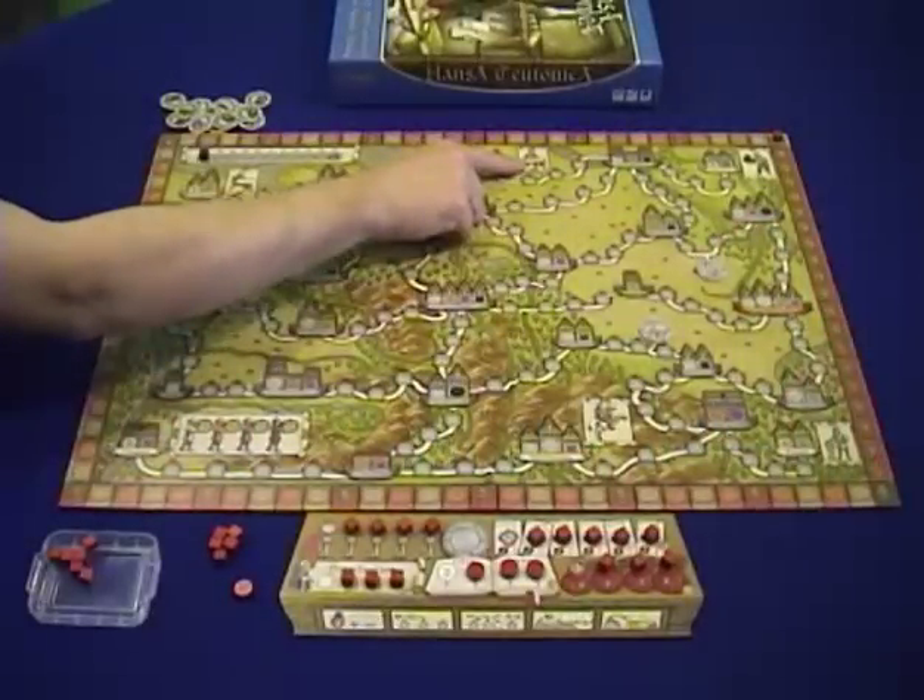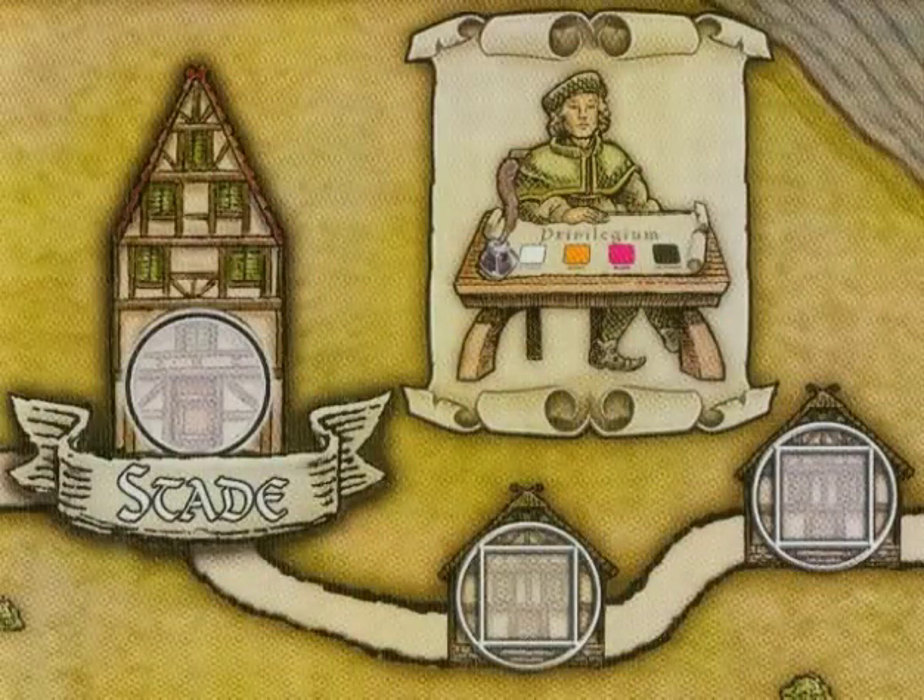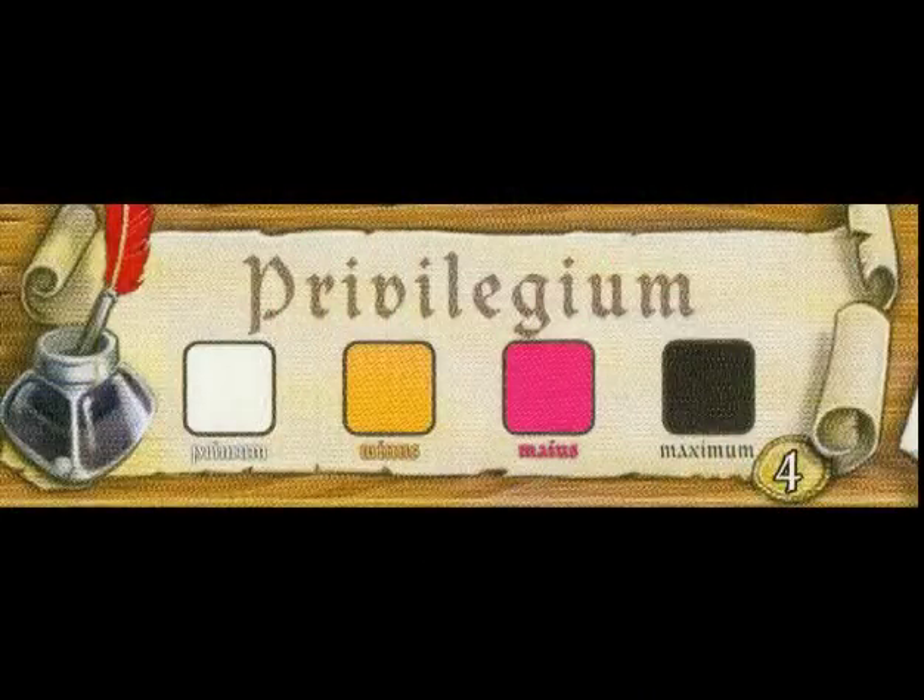The next ability town is Stade. This action track has different colors on it and it's called Privileges: white, orange, pink, and black.